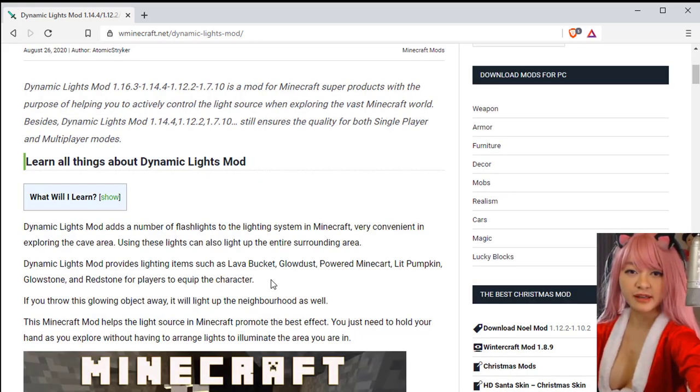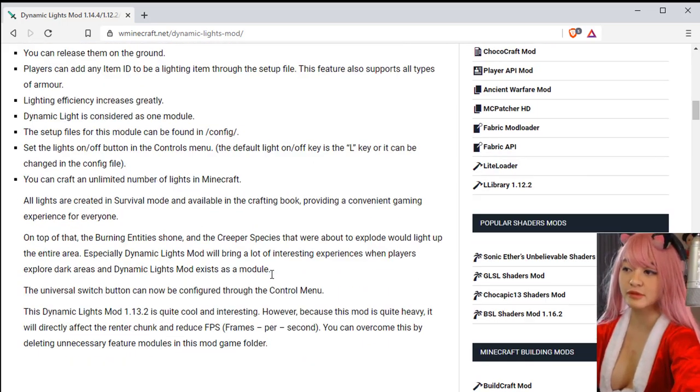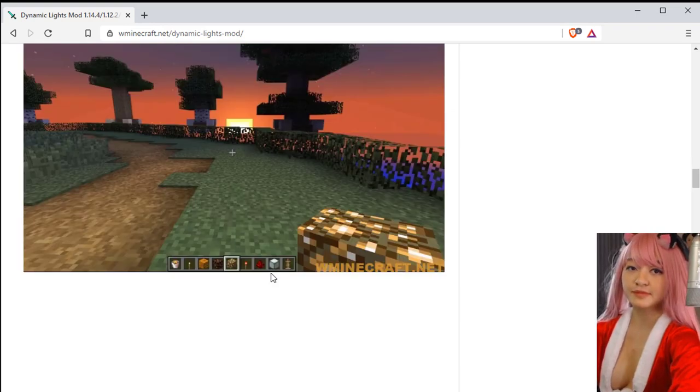This Minecraft Mod helps the light source in Minecraft promote the best effect. You just need to hold your hand as you explore without having to arrange lights to illuminate the area you are in.